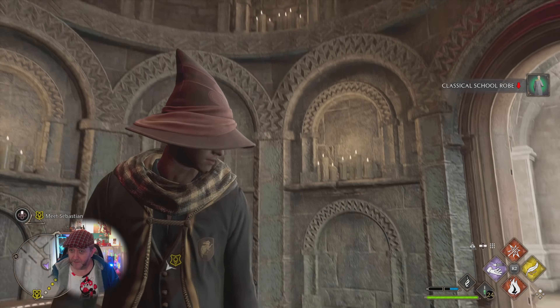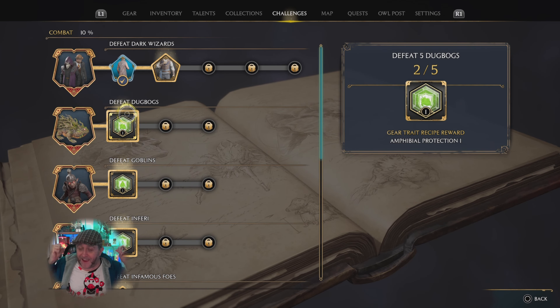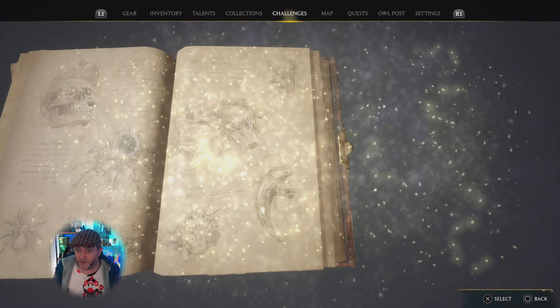Second thing: if you complete challenges throughout the game, you can go into the challenges menu and claim loads of free cosmetic items. Now these are just cosmetics, but you can overlay them on what you're already wearing. I've been stuck wearing this pink hat for ages and wanted one of these flat caps — well, you can just go straight into your appearance menu afterwards.